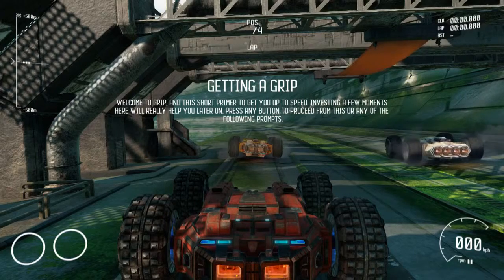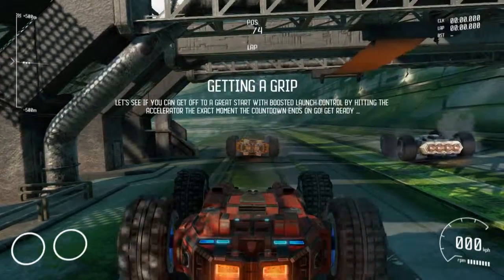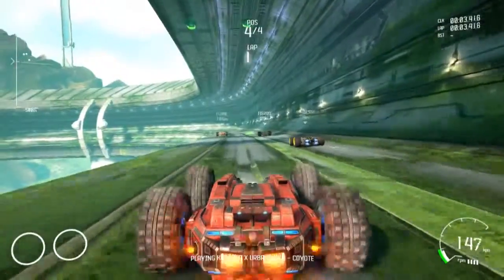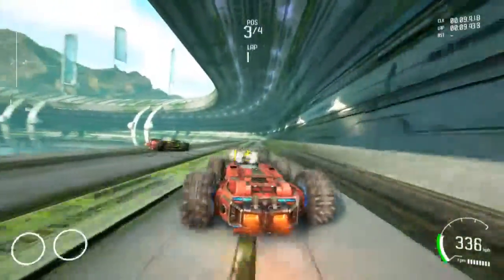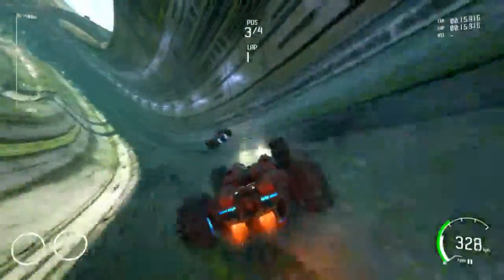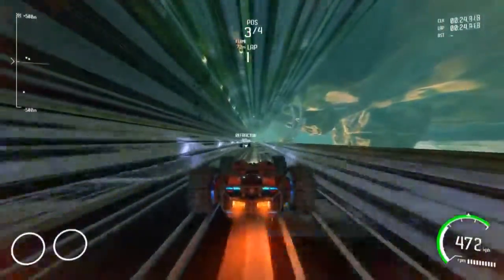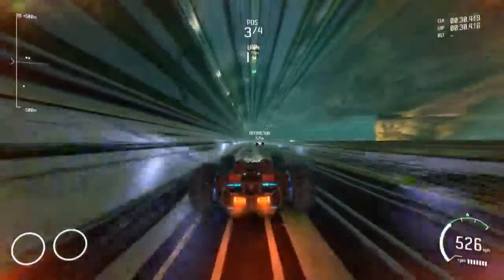Welcome to GRIP — there's a short primer to get you up to speed. If you guys like the video, hit that thumbs up and leave a comment in the comment section so we can talk about this game or any other game. Subscribe if you haven't already — that's the best way to stay up to date. You can actually drive on the sides of walls and go upside down, which is really cool and totally different than any other racing game.